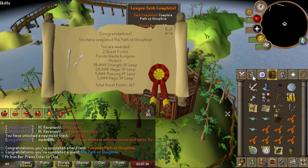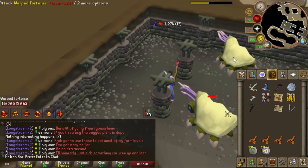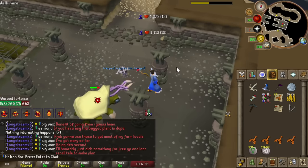Path of Glow Free done, but I still had to do Beneath Cursed Sands. I was pretty sure I didn't have any hard clues in my bank since I'd only ever gotten two — but then I got one, quick and clean. Oh man, it's getting so late.